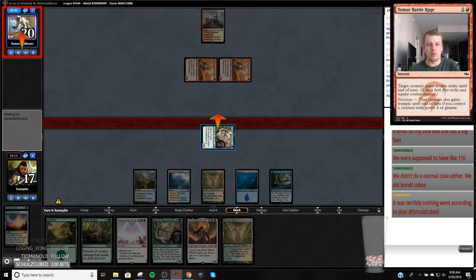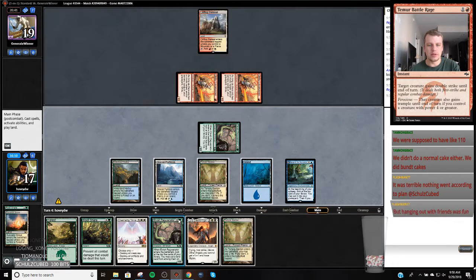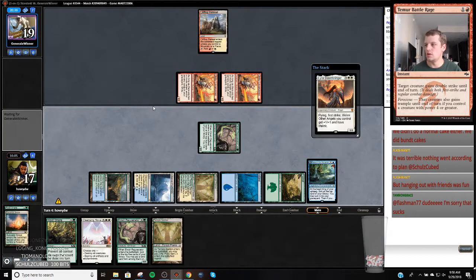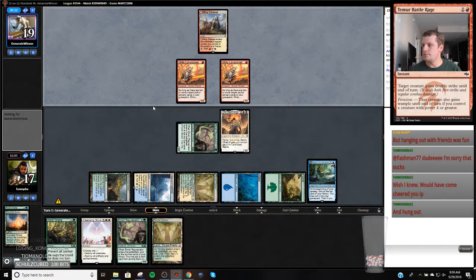Yeah I think we're just going to jam this Lyra down their throat - they're missing land drops, we might as well just try to end the game. So in your game one matchups, having Rejuvenators in the deck is they turn on your Charter Courses. Flash - there's nothing. That sucks Flash man. Oh yeah, they just missed their land - I'm gonna go refill my coffee, I'll be right back.